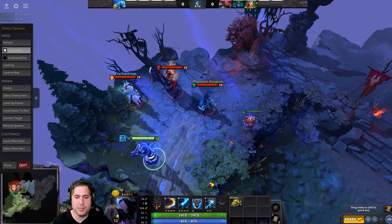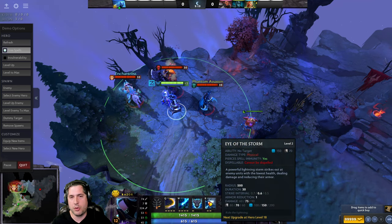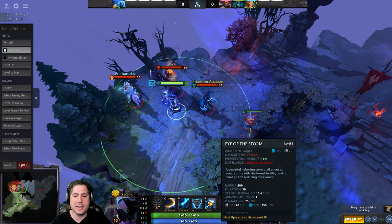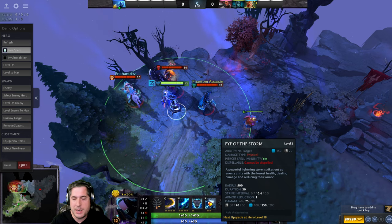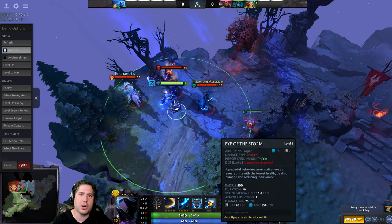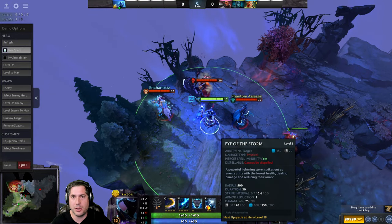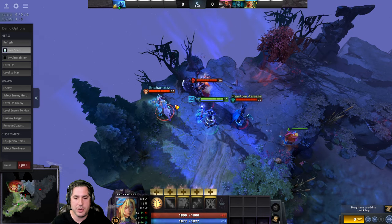If you use Eye of the Storm — it's a great ability that does a lot of damage and also pierces BKB, working very well with Static Link. Not only is it doing damage, but it has a strike interval, and every time it strikes somebody it's going to reduce their armor as well. It prioritizes targets with low health, so you should not use it within range of creeps because the creeps have lower health than heroes and you'll be wasting those strikes. You want to use it when there are no creeps present.